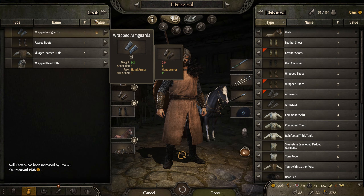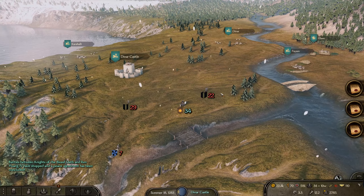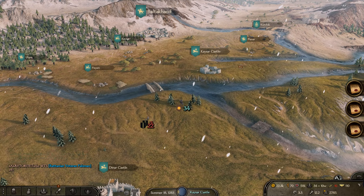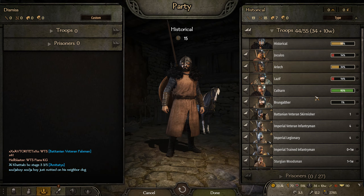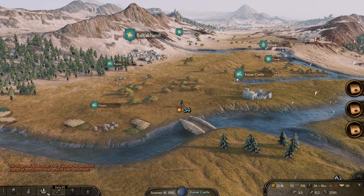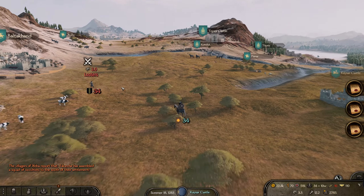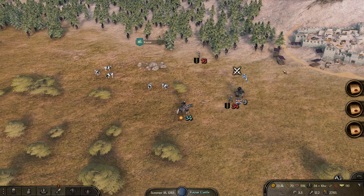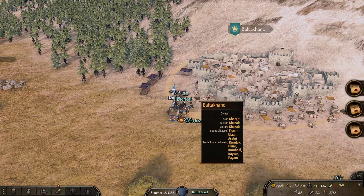This loot could be used by one of my companions - we'll deal with that in a minute. Let's go to Baltac - a nearby town I've never been to. I might hang around here a little bit to see if I can come across any steppe bandits. They have horses, and if I could get some horses I could finally give my men proper mounts. They already count as cavalry - the companions - for some reason, and then we can create a more powerful mounted party.